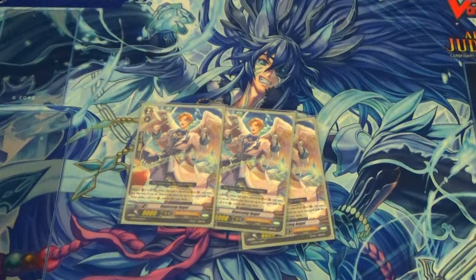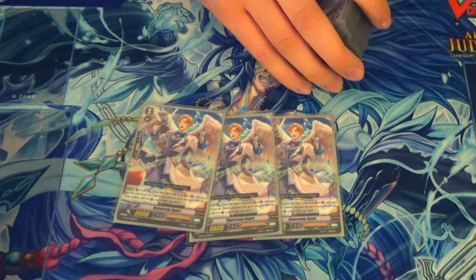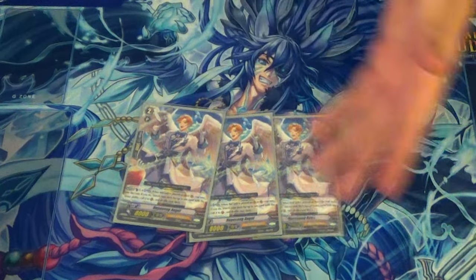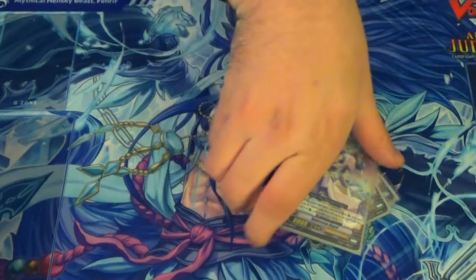Three copies of Hope Song Angel: when you ride or call him, counter blast one, soul blast one, call somebody with brave from deck. Really good — allows early rush and lets you fill your field. Calling him from a different effect gives you a booster. Alt Mile mates in at 11k and he's not GB1, so he's great for early game.